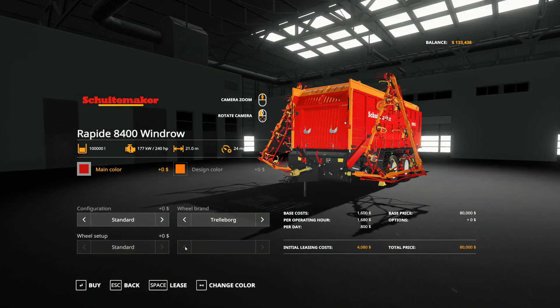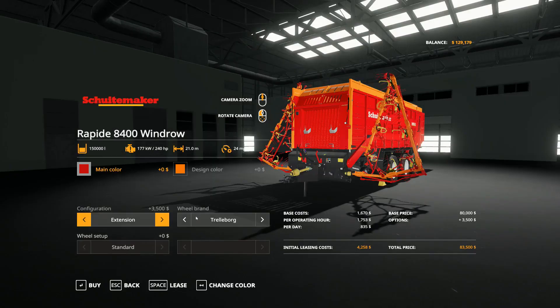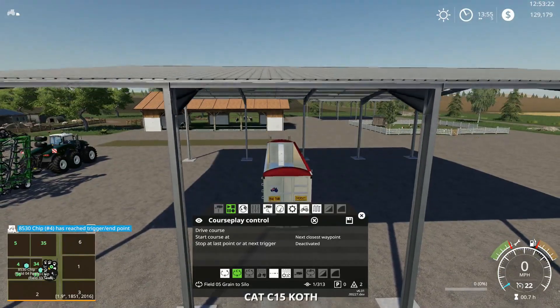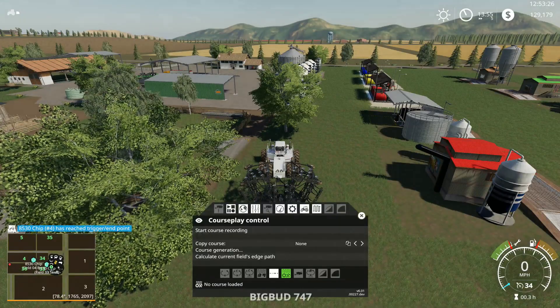I'll leave the color standard. Wait - I want the extension. I'll leave the wheels alone. Then we're going to lease it. Back. I need a tractor to pull it with - doggone it. What am I going to use? Let's get the plow going on the field we just finished with the canola.